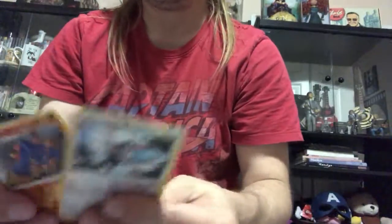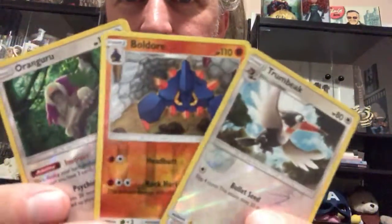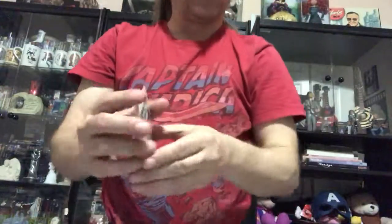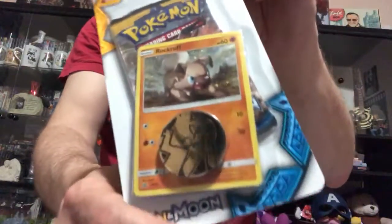Nothing phenomenal tonight — nothing but Reverse Hollows, that one being the Oranguru. But we got lots of cool stuff to look at still, and more cool stuff coming up over the next week or two. We'll get around to it. We still got one Sun and Moon pack to open, so hopefully Rockruff brings us a little bit of luck when we get to that one. All right, I'll see you tomorrow.